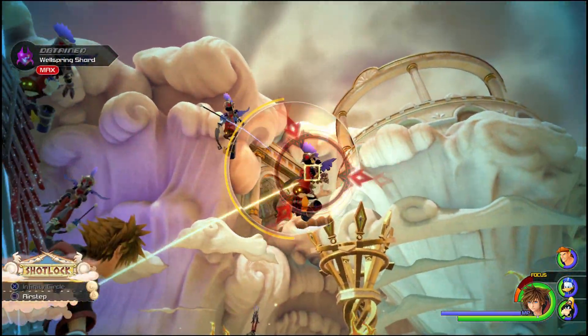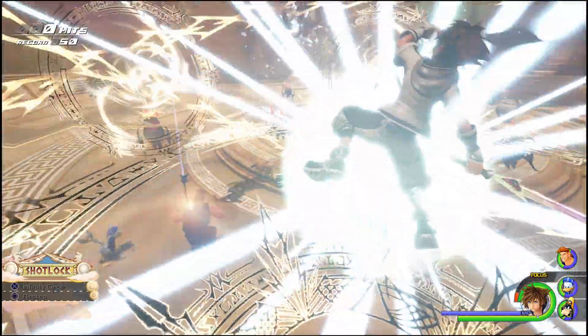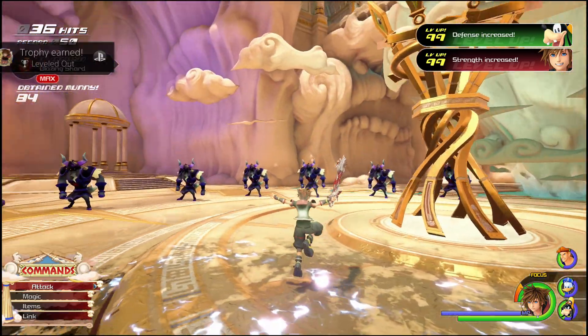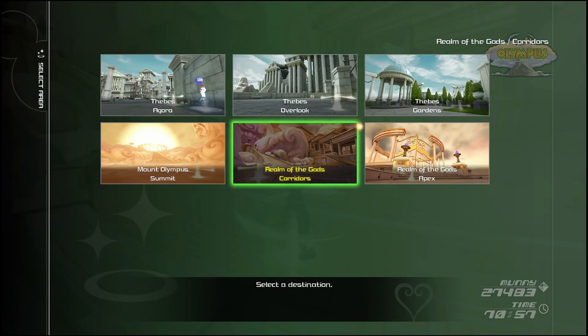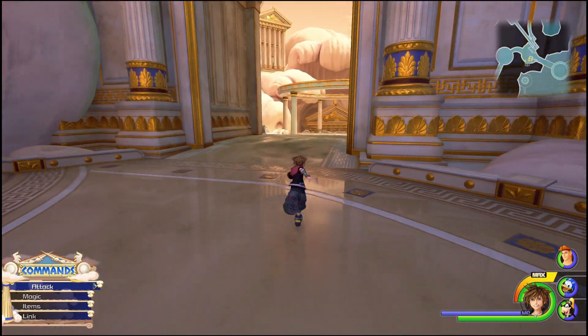A couple things to note before we get started: first, you need to have completed the story — this way you will have access to all the battle gates. Second, in order to complete the battle gates in the quickest time possible, you need to have the Ultima weapon. Good news is I have a full in-depth guide on how to get the Ultima weapon in the pinned comment.